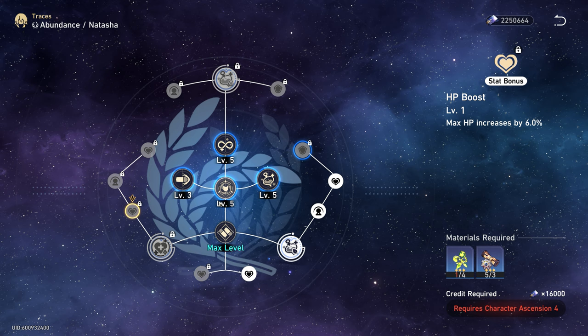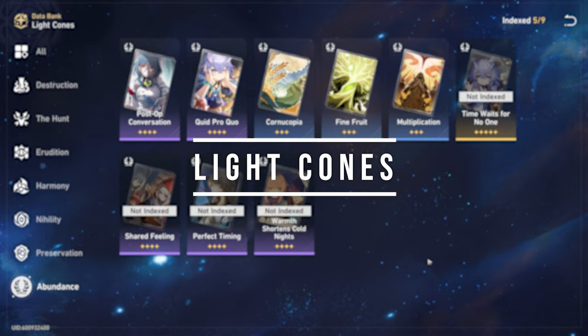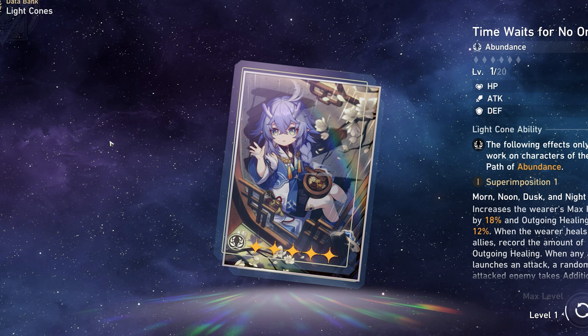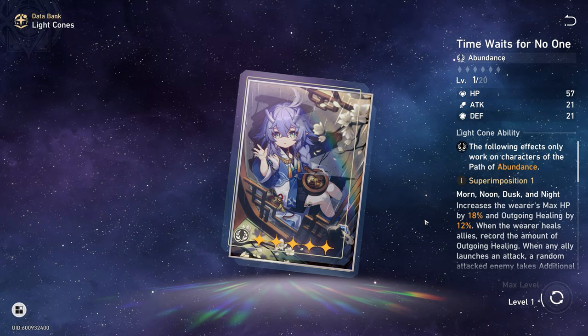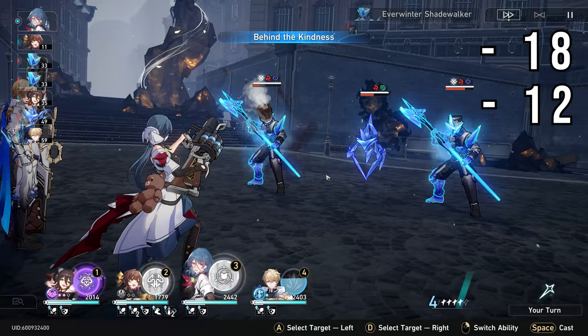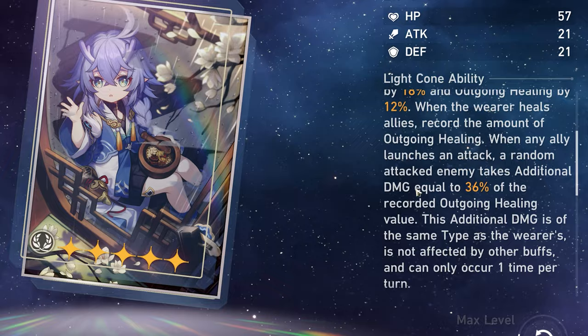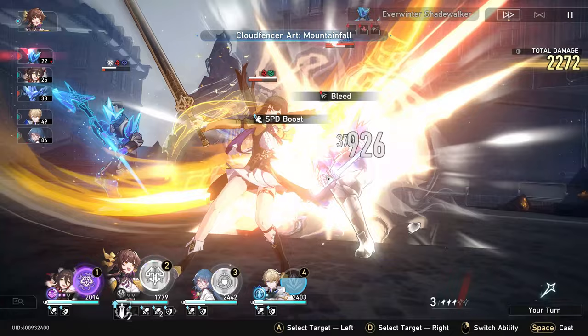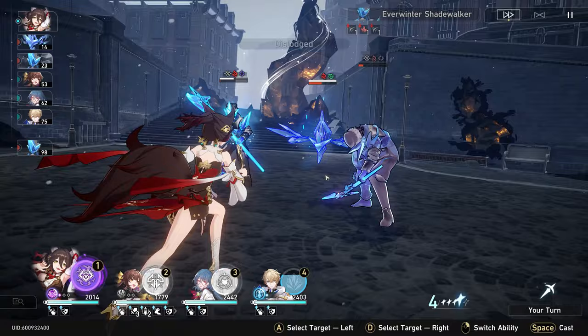Let's discuss Light Cones. Her best-in-slot is the five-star option — more of a whale option unless you get lucky or save up star glitter. This cone gives a flat bonus of 18% extra max HP and 12% extra outgoing healing. It also records your outgoing healing and uses that as additional damage, triggered whenever one of your units attacks an enemy. However, this additional damage cannot get any buffs and can only be used once per turn — so it's a nice little bonus, not a huge damage increase, but helpful.